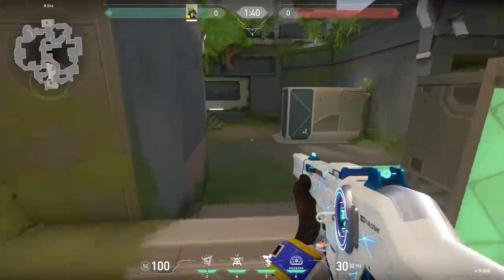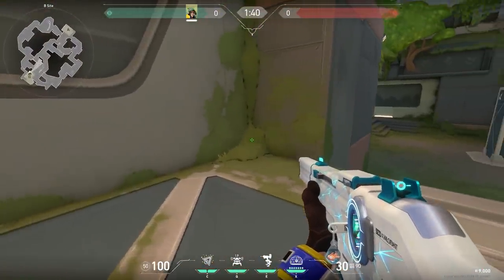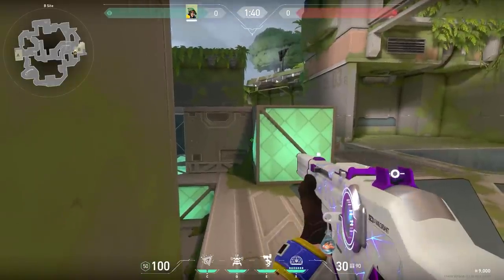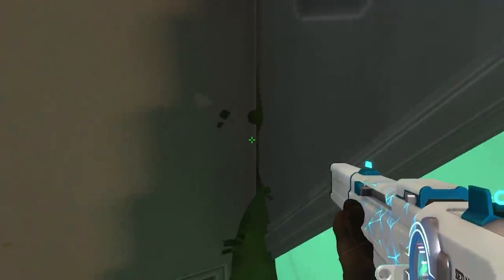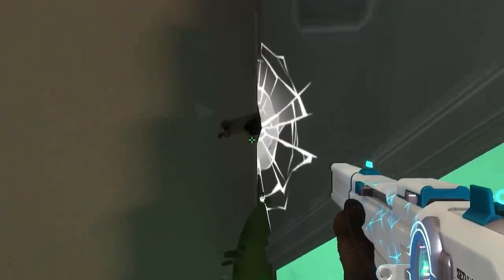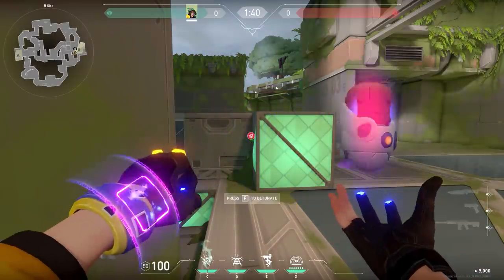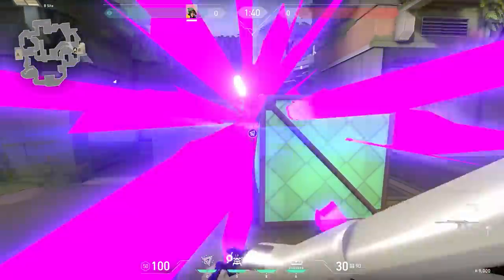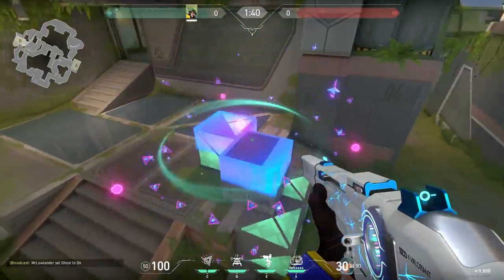Let's talk about another sneaky Killjoy hiding spot. I like these spots because they make it hard for enemies to destroy your nanoswarm. Stand in this corner and aim at the green thing in the box — my crosshair might be too big for the screen, so here's a close-up. Then throw your nanoswarm in between the boxes. If you activate your nanoswarm, it will hit around the boxes, so use this for the post plant or before enemies are planting.